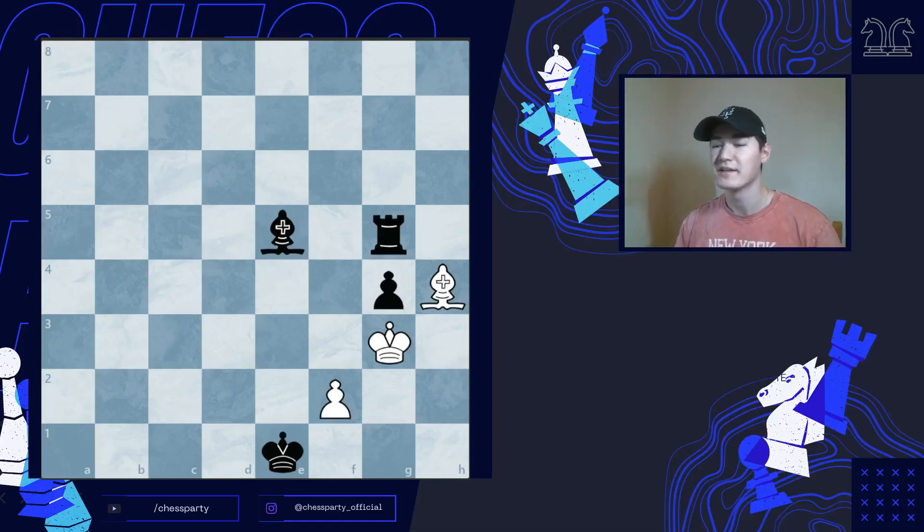Hi everyone, welcome back. In this video we're playing as white, and white is actually going to be not losing the game — there's a way we can do a draw. Go ahead and think about it. It is white to move, and the white king is actually in check.